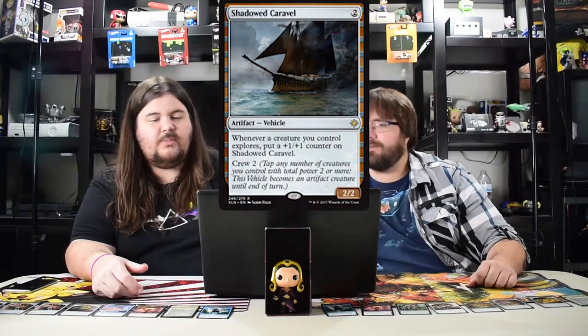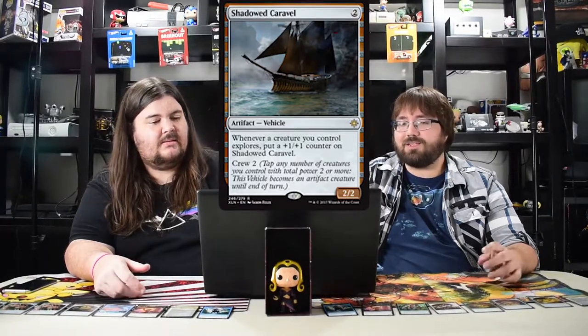Shadowed Caravel — when a creature you control explores, put a counter on it. Could be good with explore synergies but it's just not that good as a rare vehicle. Not a fan of it — only good in limited if used at all. It feels like they made the Smuggler's Copter super good and then made all other vehicles terrible.